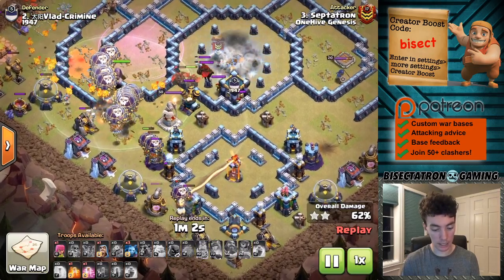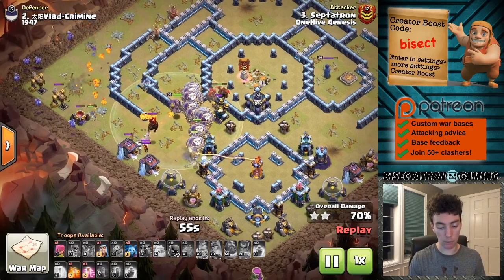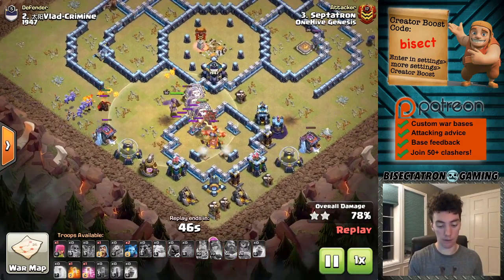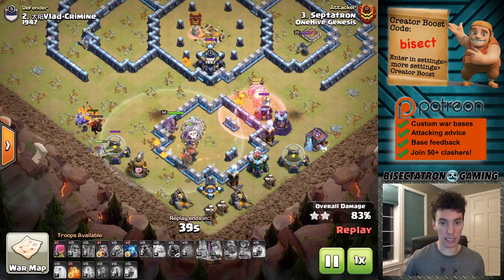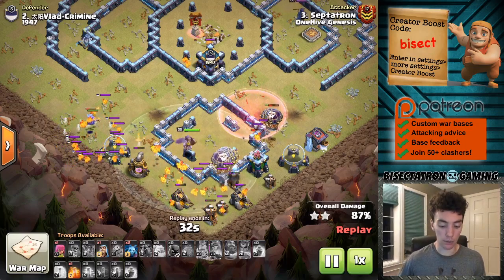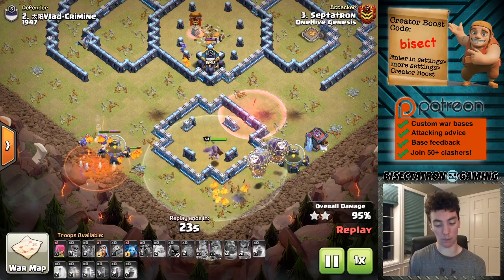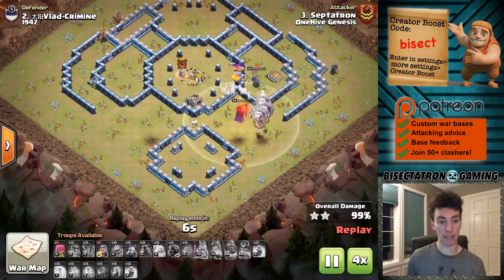Something lured the ground clan castle — I think it was my queen or some archers — but I do have to deal with that lava hound being alive. I have plenty of minions and pups to deal with the lava pups that spawned, and there's a ton of lava hounds and balloons still alive at the end of the attack. The big takeaway: at Town Hall 13 with all single infernos, the bat spell is very creative and powerful since there's not nearly as much splash damage as there might be at Town Hall 12.